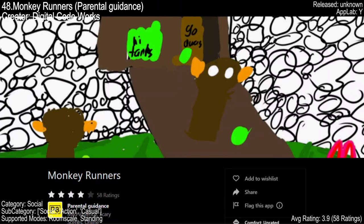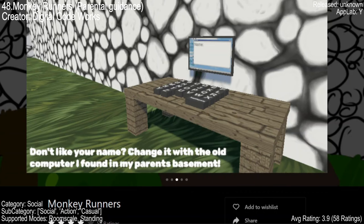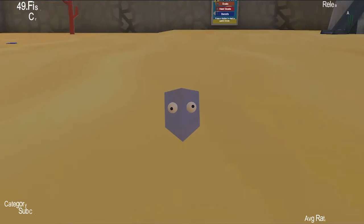Welcome to Monkey Runners, a VR game that's more than just monkey business. Inspired by Gorilla Tag, this game lets you swing on vines with other monkeys. Users like 'CoolDude4213' highly recommend the game. Some users have reported issues with the moderators. Despite this, the game has a rating of 3.9 from 58 reviews, and offers a multitude of activities for those who don't want a boring experience.